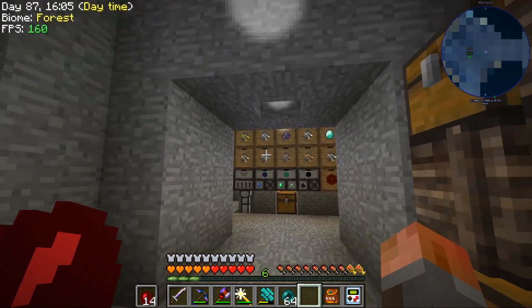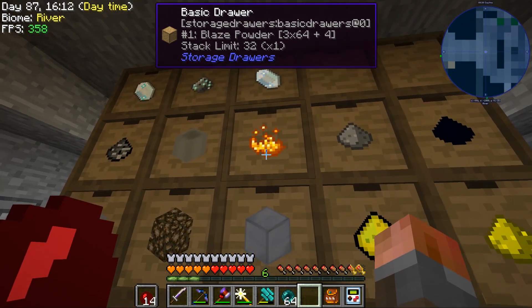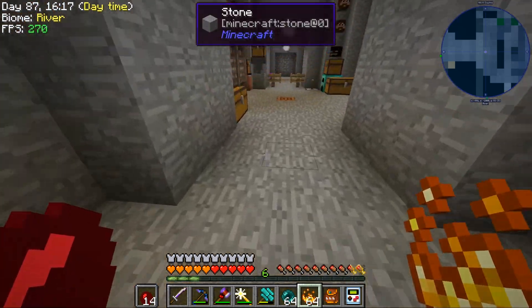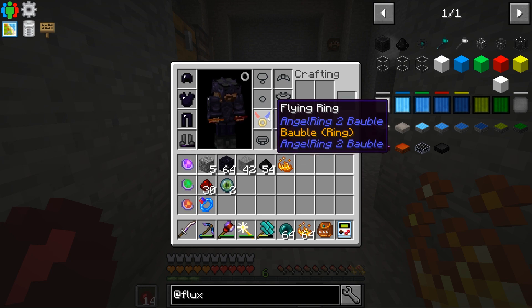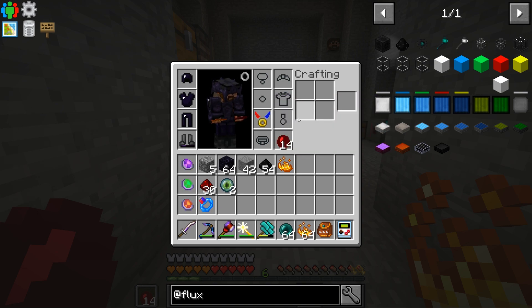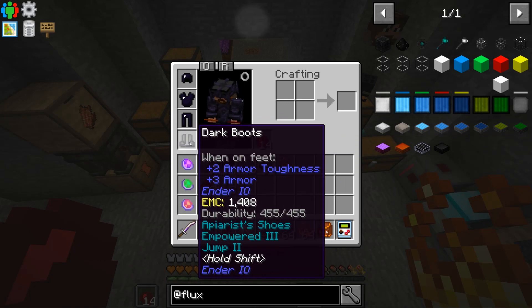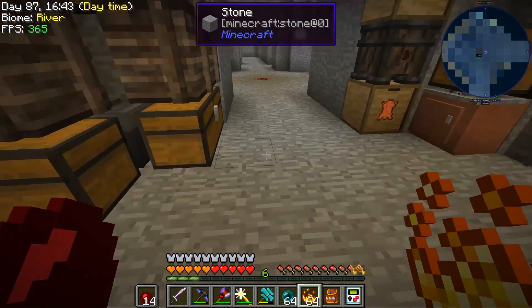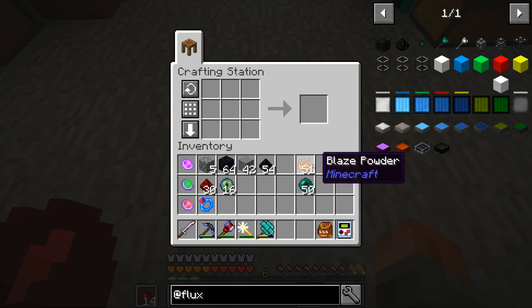That's why I also need to get some blaze powder. I also changed the flying ring over, by the way, from the angel ring to the flying ring. You just add eight lava mills to it in an unshaped recipe — we had eight lava mills, so that worked just fine. This no longer consumes GP from Extra Utilities, but we still have flying. I also have some dark boots on, but they are just a smaller replacement. Let's convert some — I'll make a quarter stack of isovender.